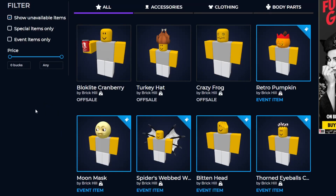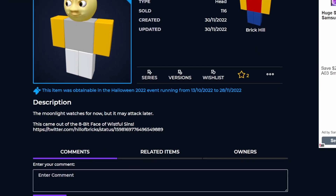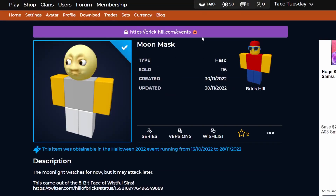We actually just got a new update - just a bit after I recorded the video, we got the ARG gift that opened up. So we have the moon mask and retro pumpkin, as well as the three other timed items that went off sale. Moon mask is definitely pretty cool - it looks kind of random but that's why it's unique. It is a head item, so you can't change the skin or eyes, it'll just look like this, which is pretty unique compared to a lot of other items that cover the head.